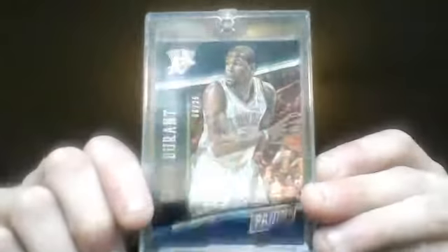We got the Kevin Durant — this is the 2014 Father's Day card, and that one's 9 out of 25. I wanted the lava flow but it's a 1-of-1. Someone had it, I don't know what they sold it for, but — production line Kevin Durant, cracked ice.